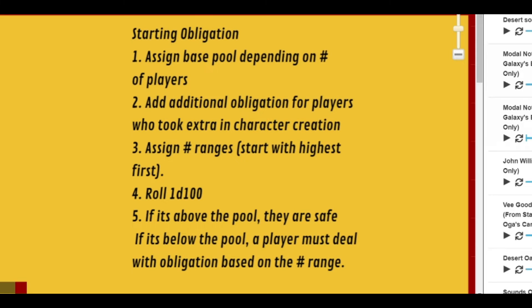Hopefully that makes sense — it's a little complicated, but obligation is essentially notoriety. It's negative things you have to deal with as a player; it adds flavor to a session and to a character's background. You want to keep your total pool from getting too high. I'll also go into interesting things you can do with a group that has a lot of notoriety — I'm actually dealing with that in a current campaign with some friends, which we'll cover as a bonus.